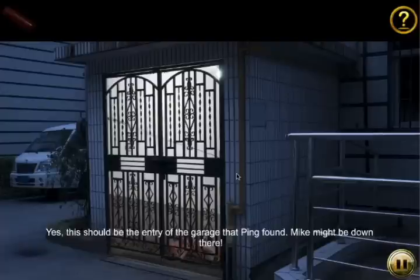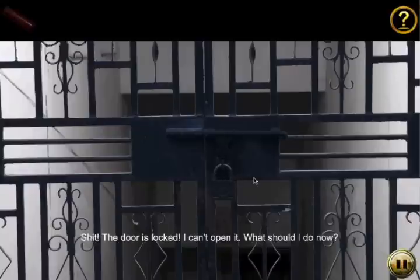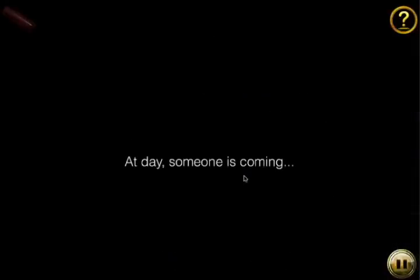Let's see here. So, this is the entry of the garage that Mike might be down here. So we have a locked door. But rather than try to solve a puzzle, we're just going to hide and see if somebody comes. Wow, what if you could do that for any puzzle in a game? Just wait it out.